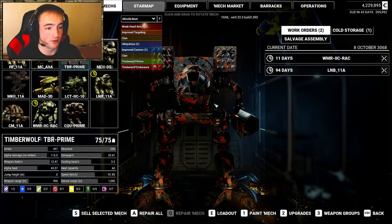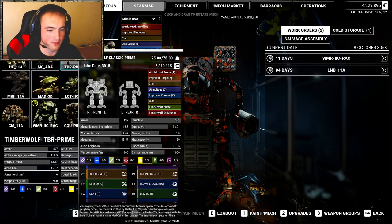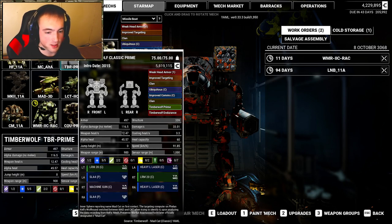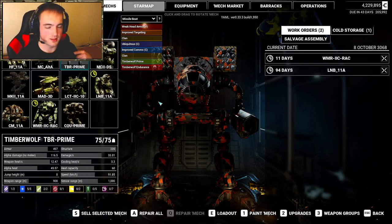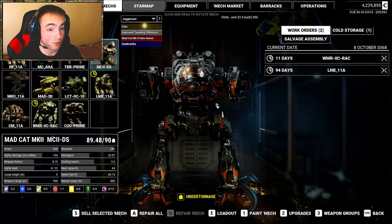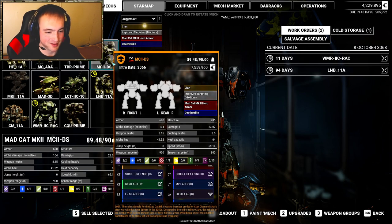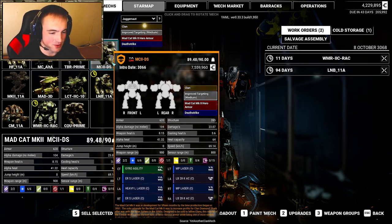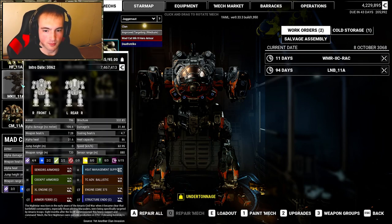We've got our Timberwolf Prime from the Workshop on Steam — really cool, I like the classic look a lot more than the newer look. It's got a lot of different quirks I can work with. It has a traditional Mad Cat/Timberwolf loadout with two SRM-20s, two SLA-4s, and two heavy large lasers. The SLA-4s and heavy large lasers have a relatively similar range, so I wanted to maximize effectiveness at that medium range. I've been having a lot of fun with the Mad Cat Mark II hero variant.